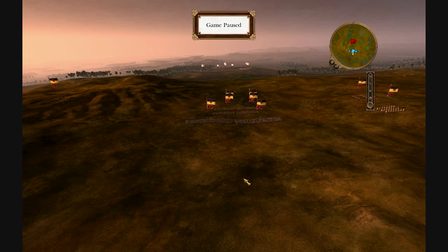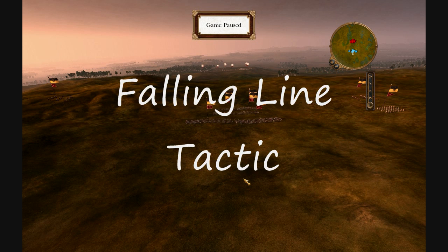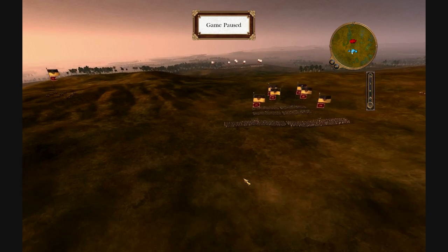Hey guys, a special little tactic feature here called the Falling Line. I'm going to take you through how to do it. It works especially well when you're outnumbered and you have the high ground.